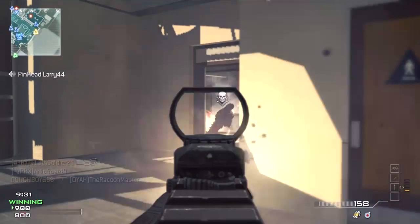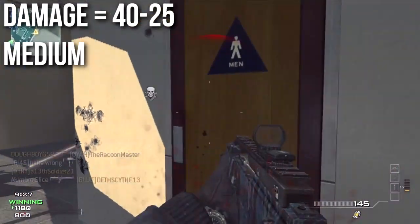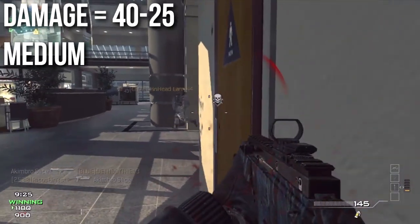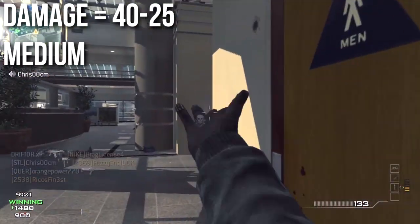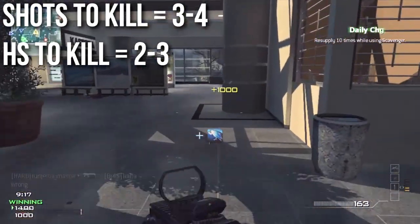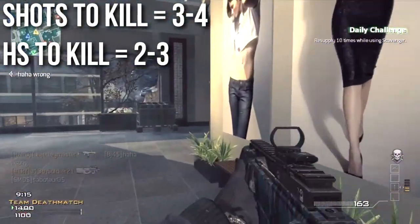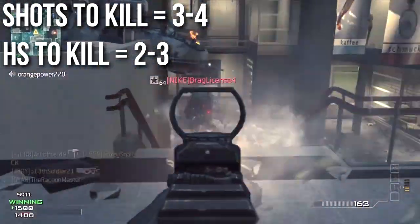The first thing you're going to want to know about the G36C is the damage. The G36 does 40 to 25 damage per shot, which means in all practical terms it's going to take you between 3 and 4 shots to kill — like the majority of the assault rifles. Since you have a multiplier for headshots, your headshots to kill are going to be between 2 and 3, just depending on your distance.